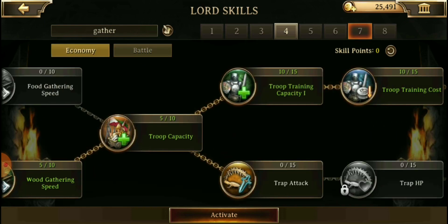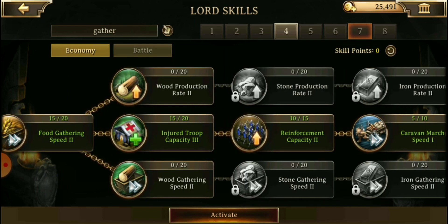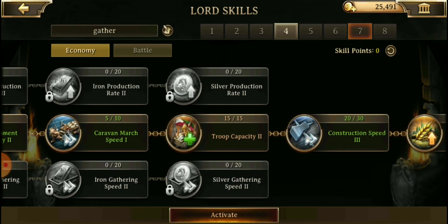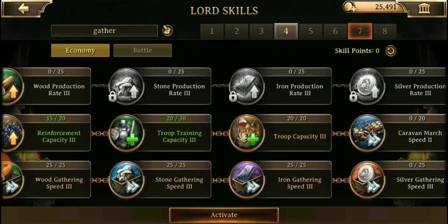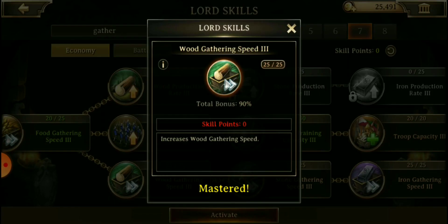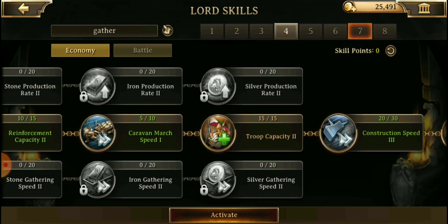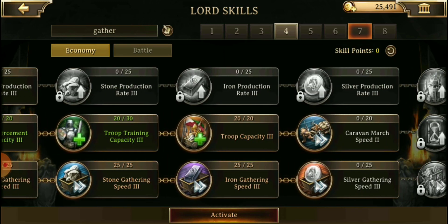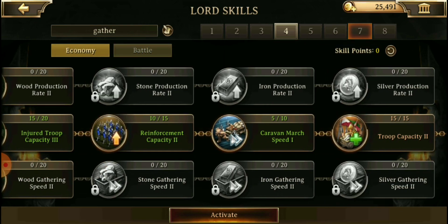Gather is my next preset and one I am still working on. What was most important to me was troop capacity so that when I use my quarry invader I can get the most resources as possible for my alliance mine. I came back into troop capacity three, then two, then one. Then I used my additional points for gathering speed threes — this allowed me to use 25 points and get a 90% bonus rather than using 20 points down here and only getting 50%. As I get higher Lord skills I'll continue filling up starting with silver gathering speed three, then speed twos, and eventually speed one.